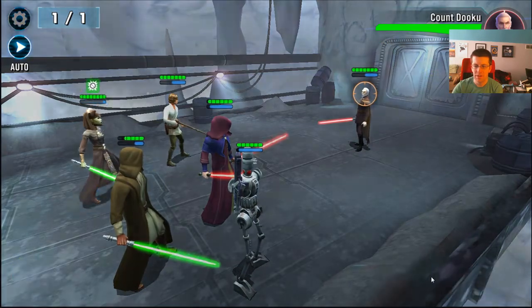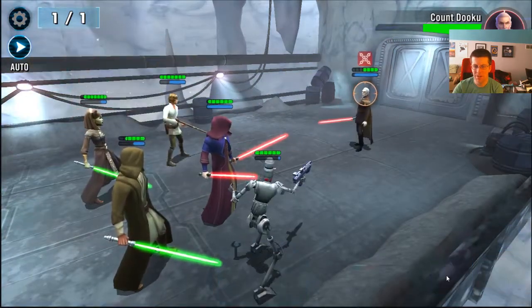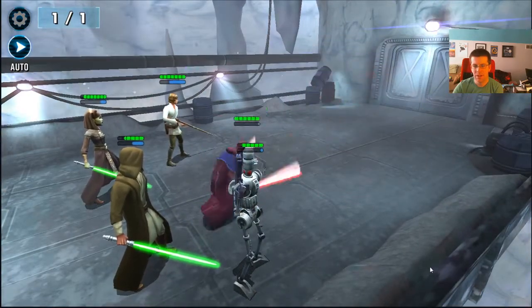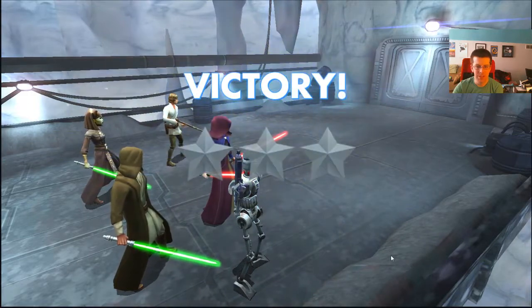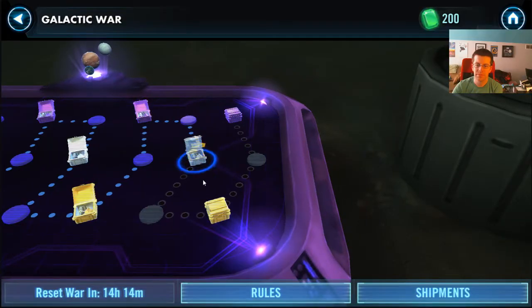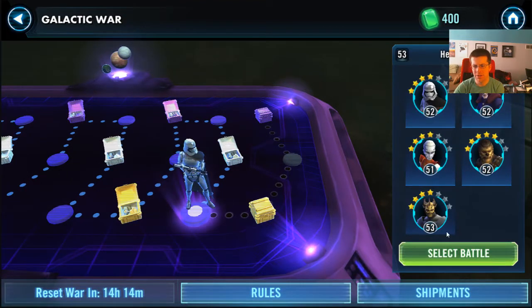Hopefully he can't burst us down anymore — hopefully he'll just be doing a lot of counters. Moving right along. A few more to go for a full clear. We have our second set of 400 currency, so we're doing okay.